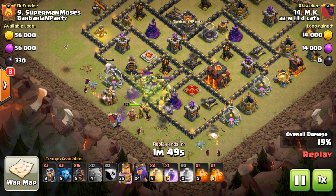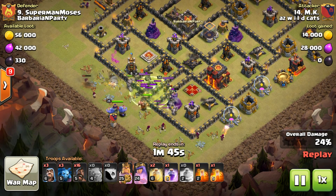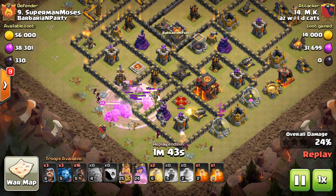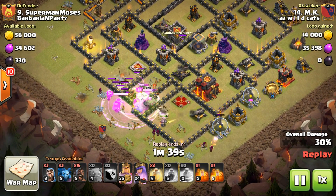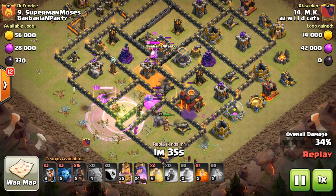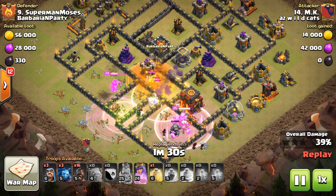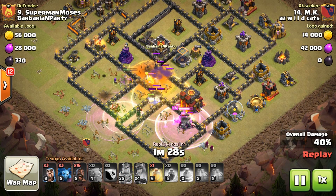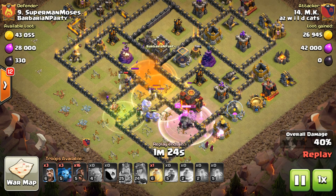He gets that trash cleared out, gets his heroes and bowlers in, and he's going to jump and rage them right through both of those heroes and into range of the CC. Now it's time to drop both poisons — that way, if you have an issue not getting your queen or wizard to kill the air unit, the poisons are going to rip through that anyway.